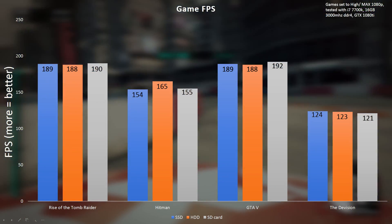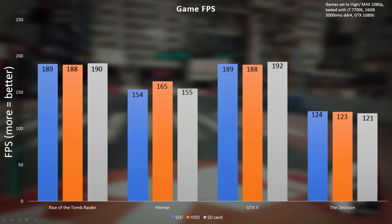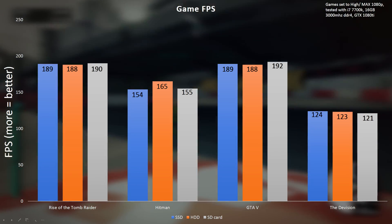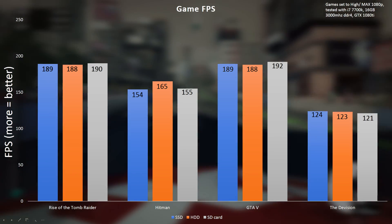If you're going strictly for speed, SD cards may not match your typical storage medium. But once we actually loaded into the games — after waiting what felt like forever — I got a really decent experience. There was no FPS loss, no stuttering, no lag of any kind that you'd expect from a slow drive. FPS on the i7 system we use for testing was basically unaffected, since storage doesn't directly affect game performance. Once loaded, it was very hard to tell the difference between the SSD, hard drive, or SD card.